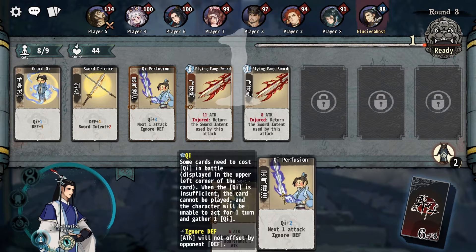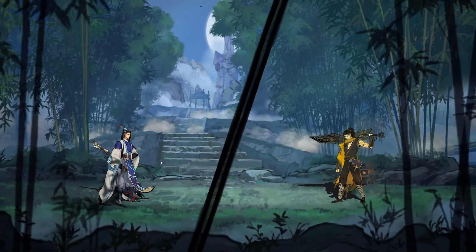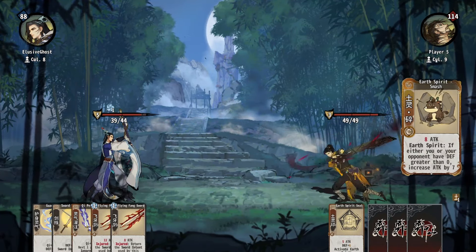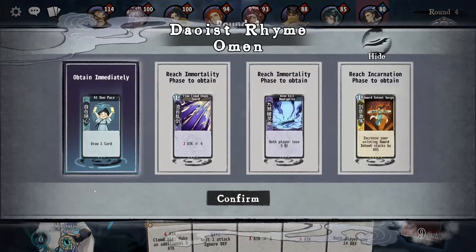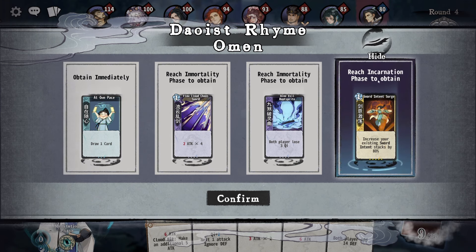Sword intent — once you've hit someone with an attack, it adds the additional sword intent, which is plus two at the moment, and then it disappears. But since we aren't triggering that condition, we'll be okay. I want to exchange this card to see what we can get. There's a light sword — not really interested in that. So we're going for a sword intent type build.